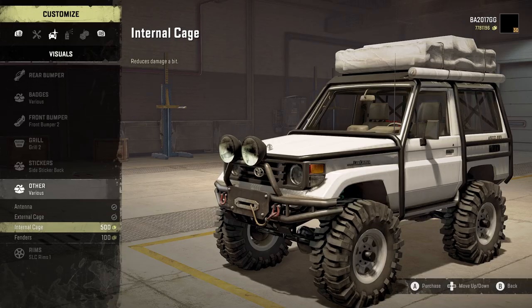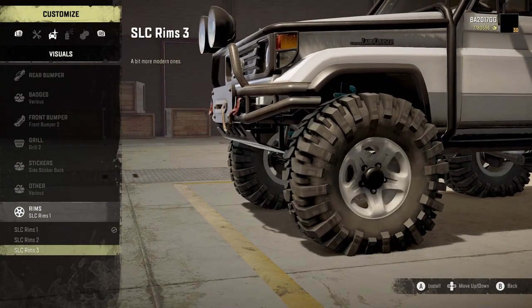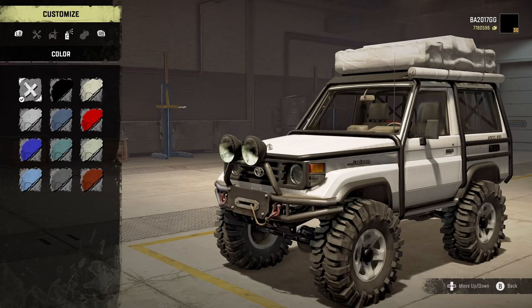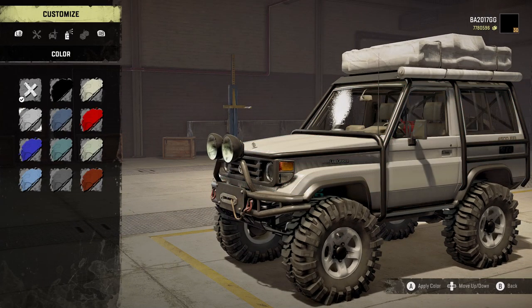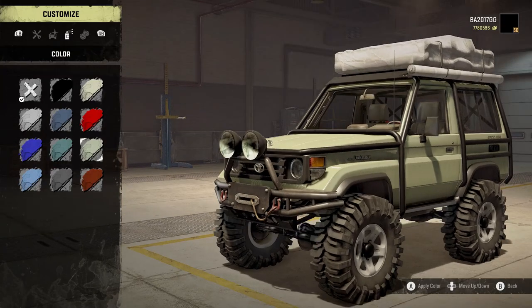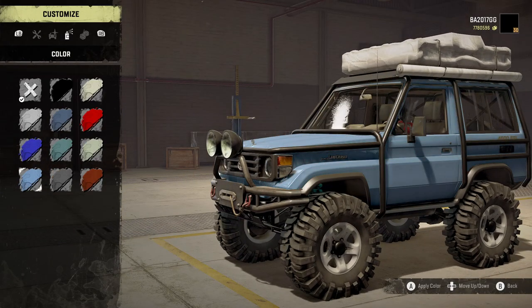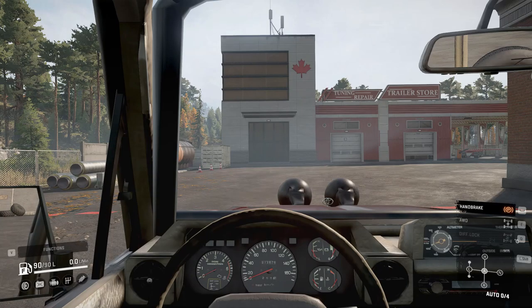Other options include antenna, external cage, internal cage, and fenders. For rims we've got SLC rims one, two, and three — liking number three. Colors available include black, tan, red, navy blue, gray, normal blue, an unusual color, greenish-gray sand, burgundy, another gray, and light blue. Going with the burgundy color.